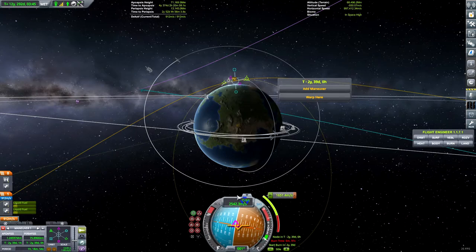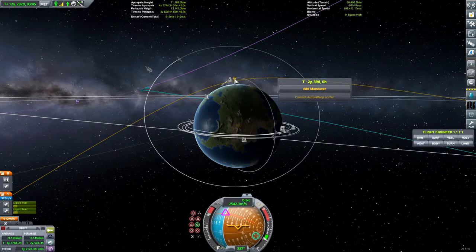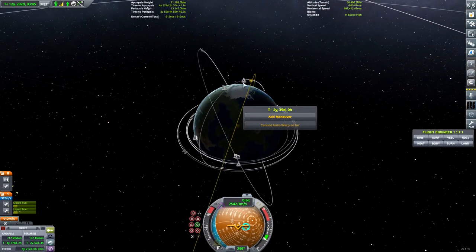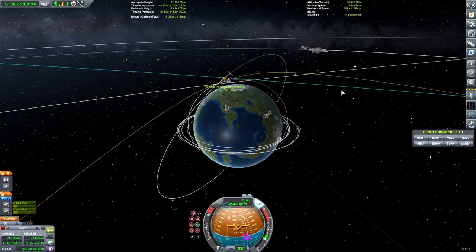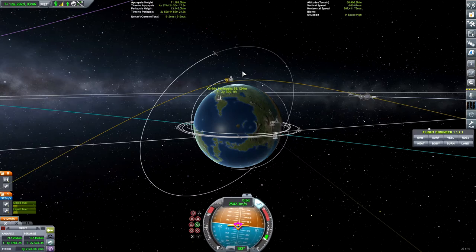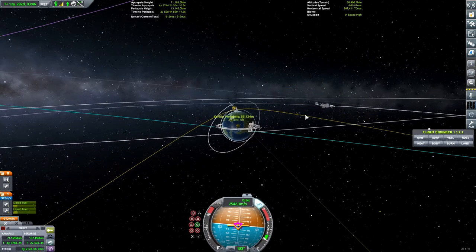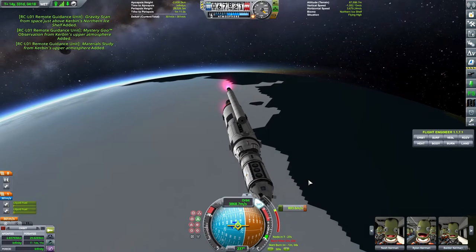Quick saving. Going anti-normal and burning to bring our periapsis down to dip into the atmosphere. Just a tiny burn. 55 kilometers periapsis — we'll see what that does for us, it'll probably kill us but we're going to try it. Two years and 39 days to periapsis. Coming over the pole and entering atmosphere, about to finish the burn and run out of fuel. Already starting to get really hot.